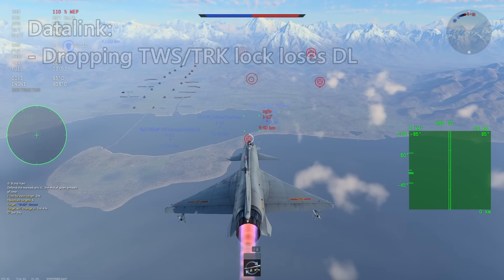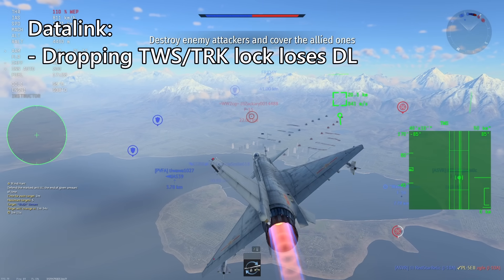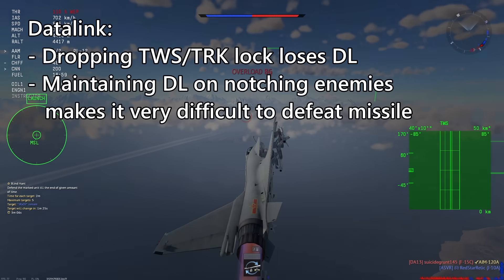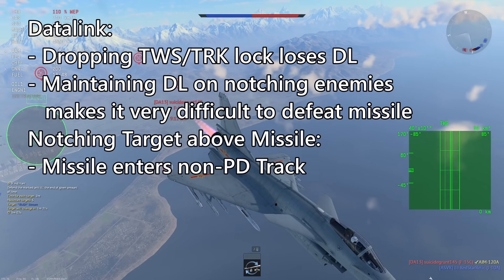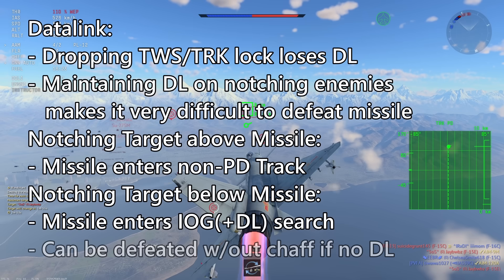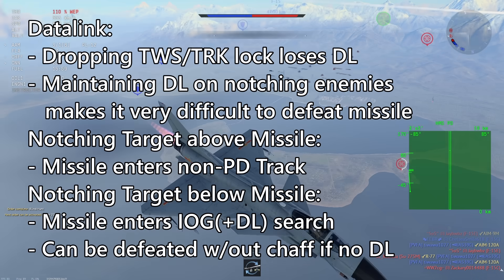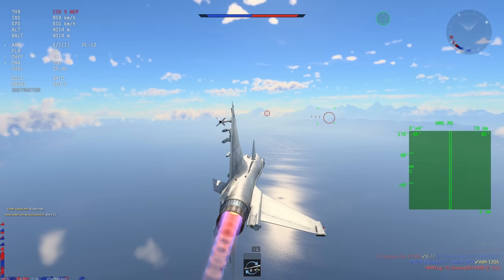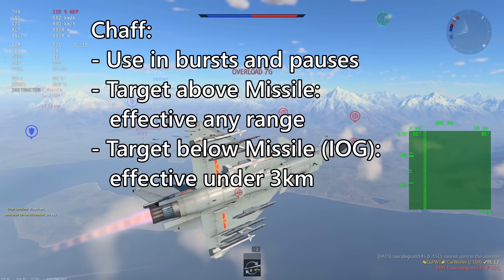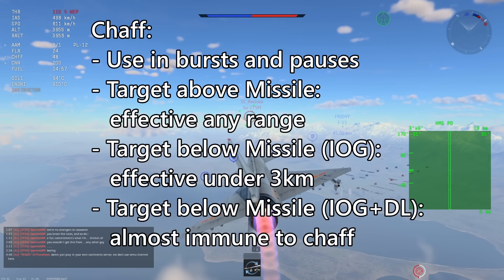As a summary: to maintain datalink you must maintain a hard lock or TWS without losing lock or turning radar off. It's best to maintain datalink at least until the missile goes pitbull. If notching perpendicular, the missile goes into non-PD track mode if looking up, or inertial guidance search mode if looking down. Inertial guidance can be defeated by exiting the notch where the missile isn't expecting you — speeding up, slowing down, turning up or down. Chaff is effective against non-PD track mode in bursts, less effective in inertial guidance mode, and almost completely ineffective when the missile also has datalink.